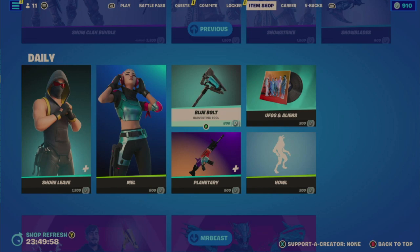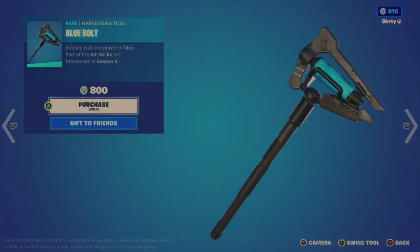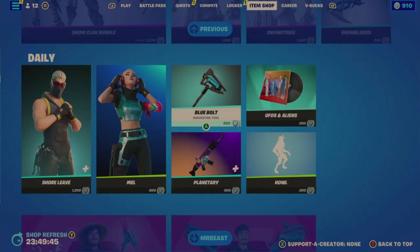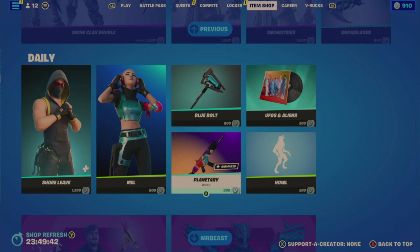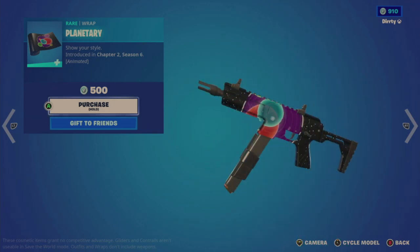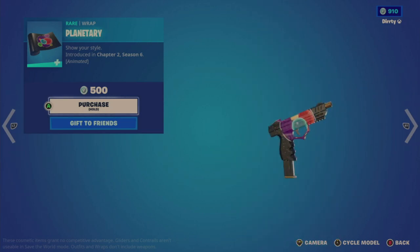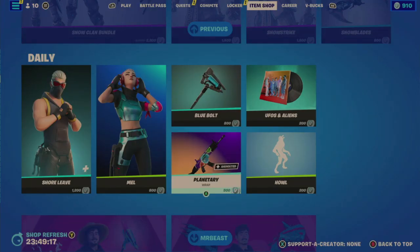The Blue Bolt tool is 800, last in the shop December 27th — 102 days ago — a little longer than usual. The contact sounds okay. The Planetary wrap is not familiar-looking — last seen April 28th 2022, almost a full year. It's animated with an interesting look, almost like planets aligning. It's different and I like that, though it's not reactive, which would give more incentive.